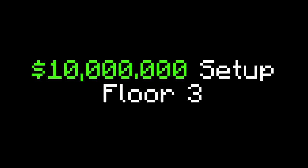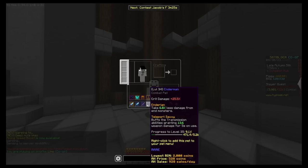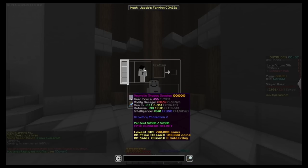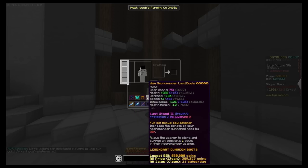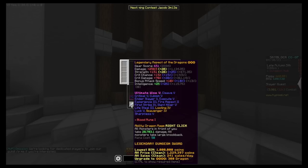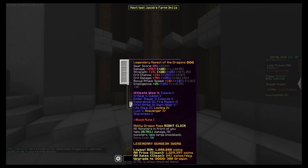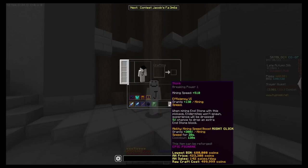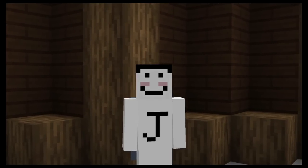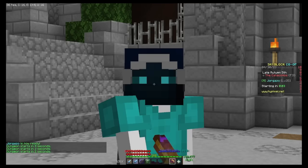Since we failed to complete floor 3 with the 1 million coin setup, we're moving on to the 10 million coin setup. I upgraded my dark goggles to shadow goggles, upgraded the armor a bit, got an AOTD which is crazy for mage, and we also got a stunk. Let's hope to finally complete floor 3!